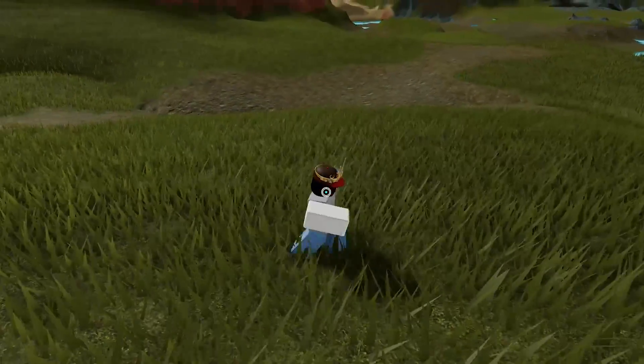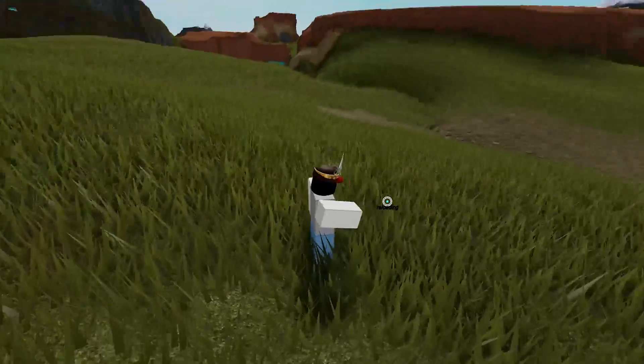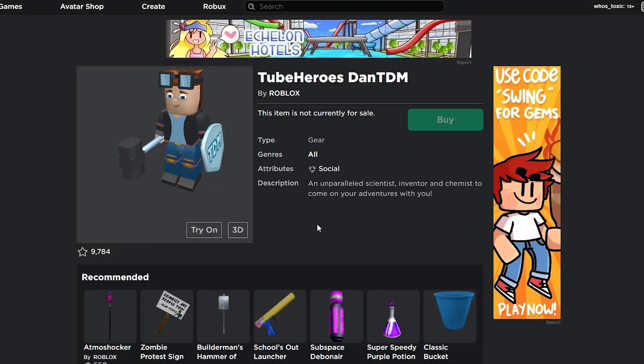If I remember this gear correctly, pretty much all you did was — it was just a little figure of DanTDM, and you would just put it down, and then it would just follow you around. I don't remember it doing much else. But if we take a look at the description, I'm pretty sure that's what it was meant to do — it pretty much sounds like it was just a gear that followed you around and really didn't do much else.